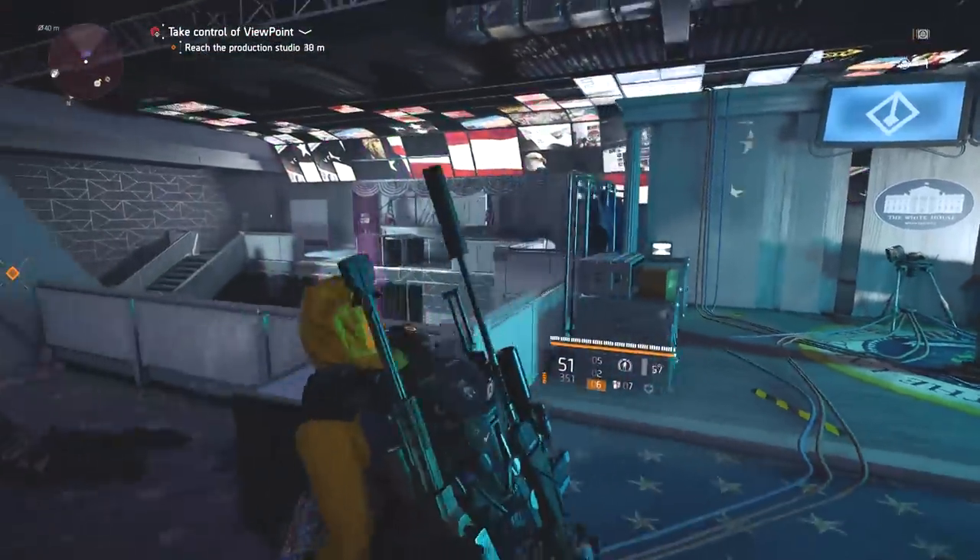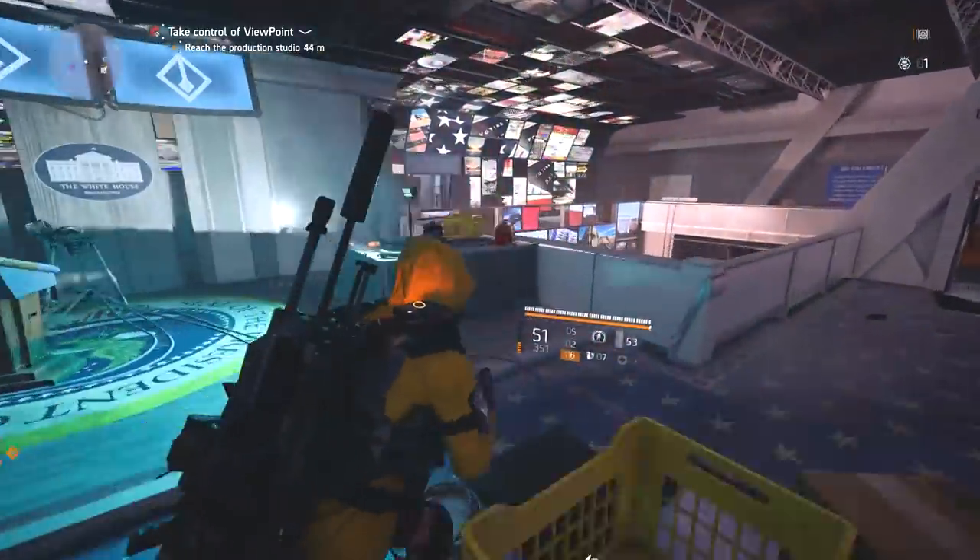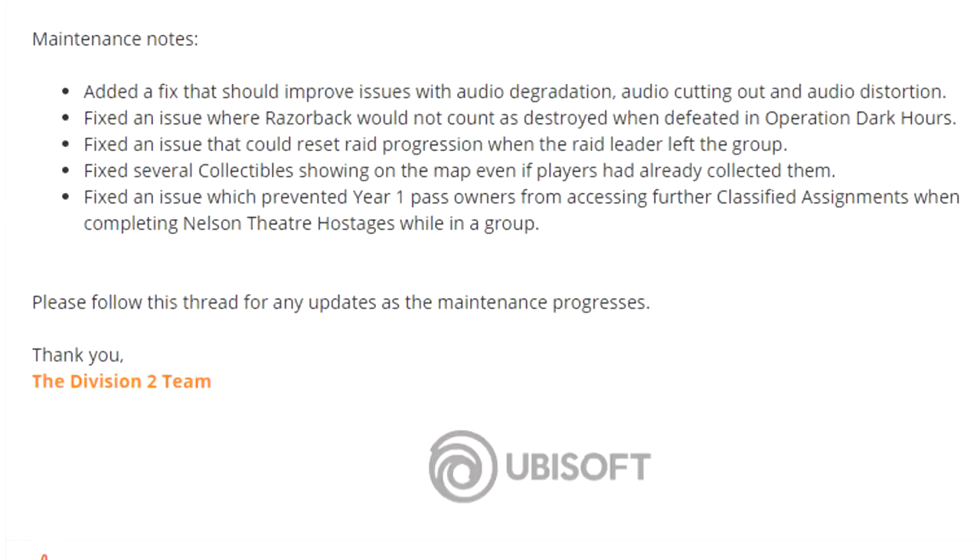Lastly, on Friday we had a maintenance, which is worth going over. The patch notes are as follows: added a fix that should improve issues with audio degradation, audio cutting out, and audio distortion. Fixed an issue where Razorback would not count as destroyed when defeated in Operation Dark Hours. Fixed an issue that could reset raid progression when the raid leader left the group. Fixed several collectibles showing up on the map even if players had already collected them, and fixed an issue which prevented Year One Pass owners from accessing further classified assignments when completing Nelson Theatre hostages while in a group.